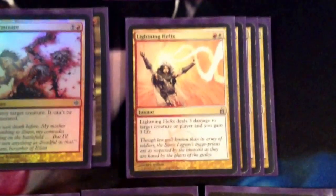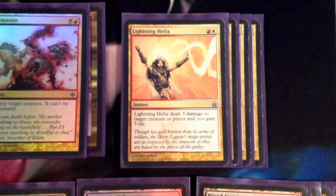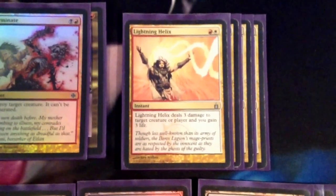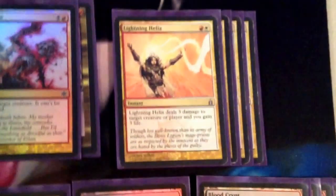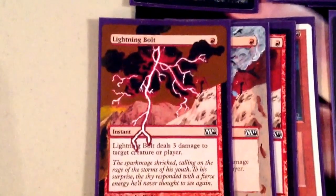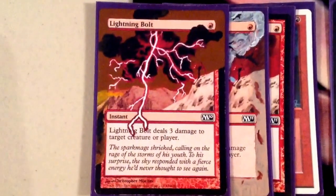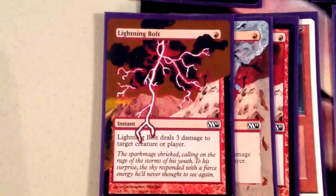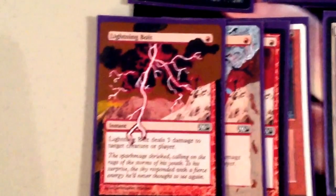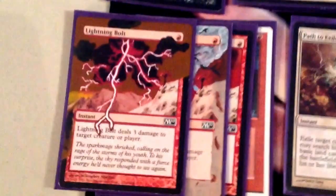We have 4 Lightning Helix, a really great 2-mana removal spell. Good in pretty much every matchup, because worst case scenario, like Pillar of Flame, it just goes to the dome — but this deals 3 instead of 2, and it also gains you 3 life, so it's a lot more relevant in a lot more matchups. We also have 4 Lightning Bolts — another one of the best spells in Modern. 1 mana for 3 damage is probably the most efficient burn spell. Also being able to act as removal and go to the dome gives us a lot of flexibility, kind of allowing us to do the same thing as Lightning Helix. If we get them to a low enough life total with Lingering Souls or Kitchen Finks in a control matchup, we can just burn them out.